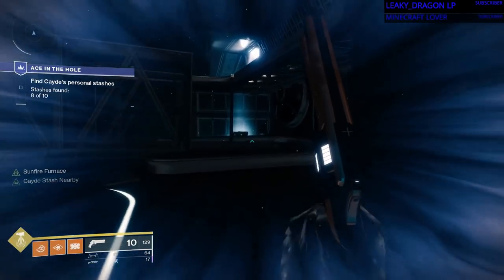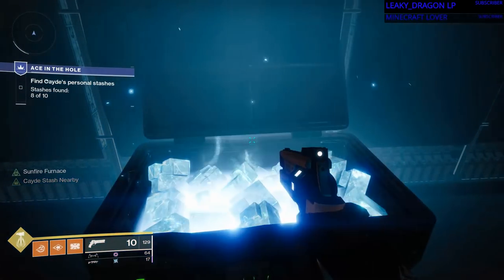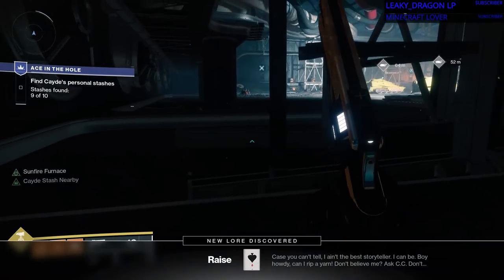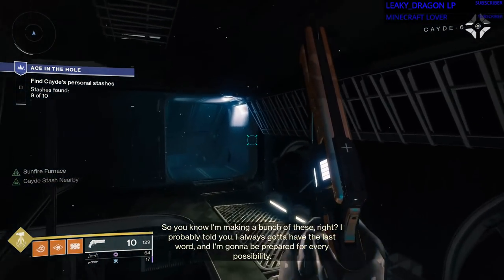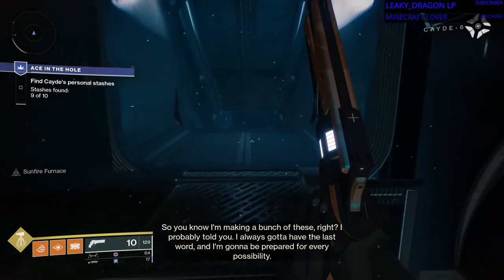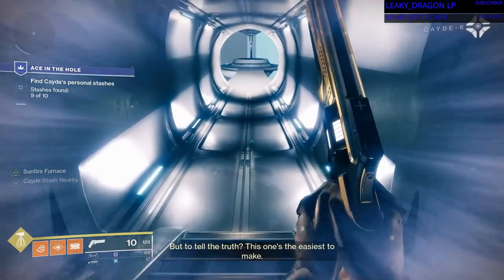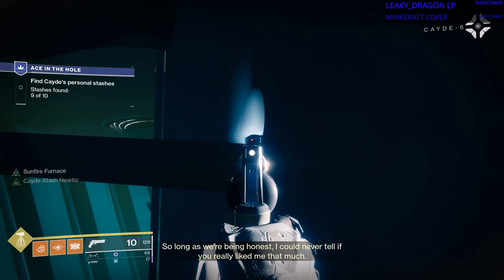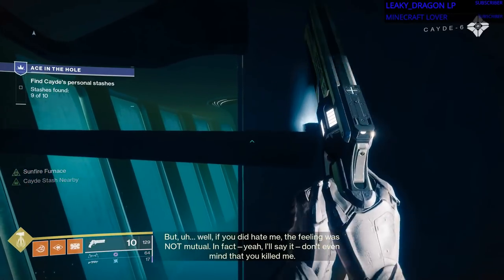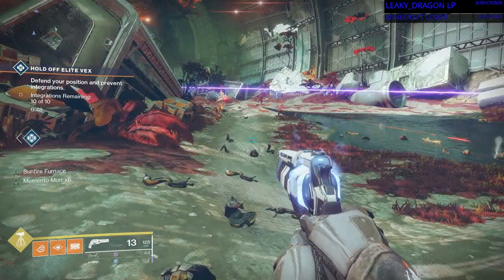The first one is right here. Hi, Icora. So you know I'm making a bunch of these, right? And the second is up top. I always got to have the last word and I'm going to be prepared for every possibility. But to tell the truth, this one's the easiest to make, so long as we're being honest. Right there. I can never tell if you really like me that much. But, well, if you did hate me... Well, that's it, folks.